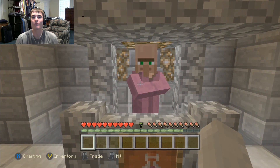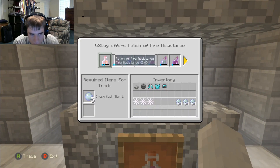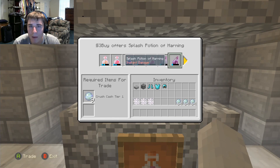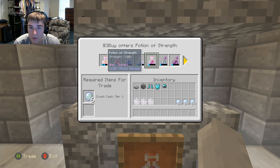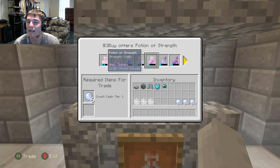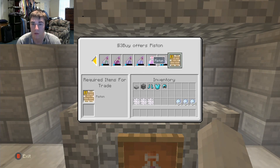Over here are the potions you can buy. I'm not a fan of being able to buy splash potions because people stock up their whole inventory with them. In Season 2 you had to go out and get them. We might take this out or at least change the prices — let me know what you think.